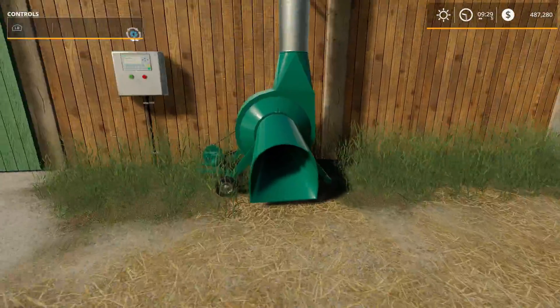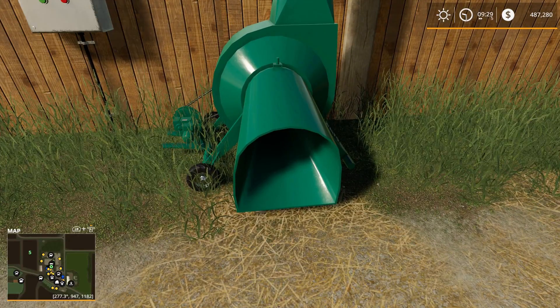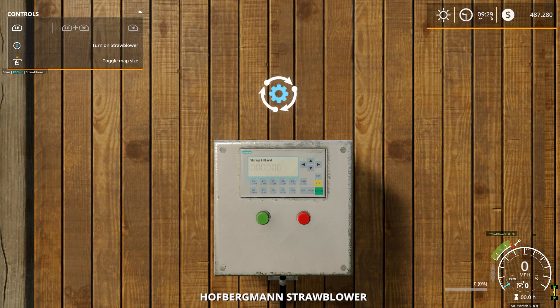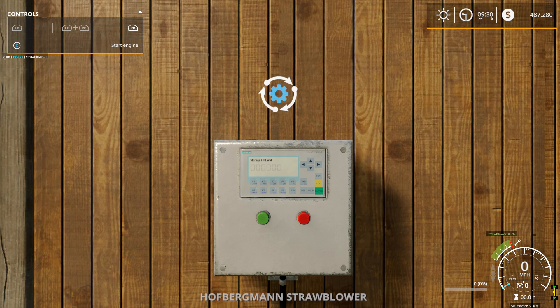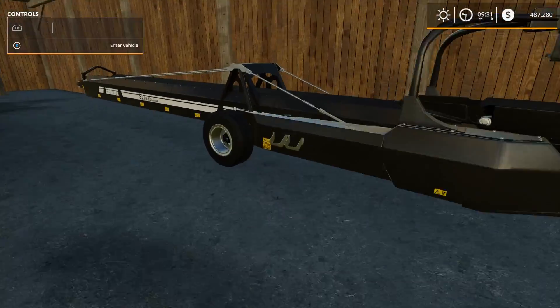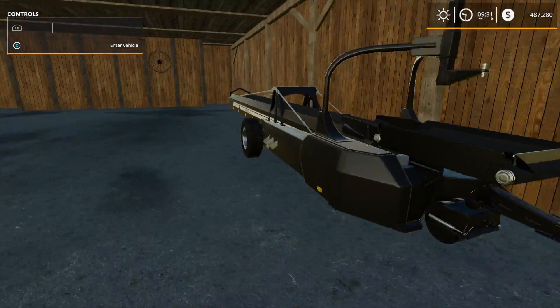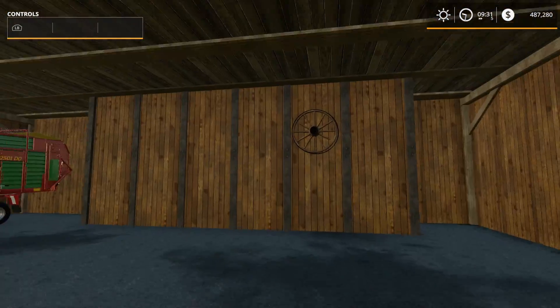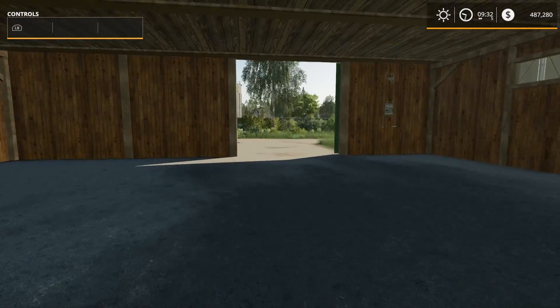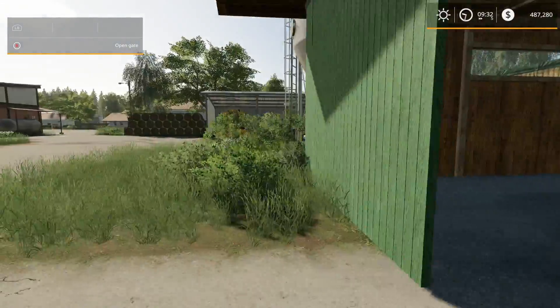Right over here is your straw storage - and then you come right here and open the straw blower. You got 'turn on straw blower,' start the engine up, then turn on straw blower. How cool is that! So you got the straw blower right there, then we have a conveyor belt - it's like an auto-load conveyor belt. There are fans right there, and a straw loading wagon.